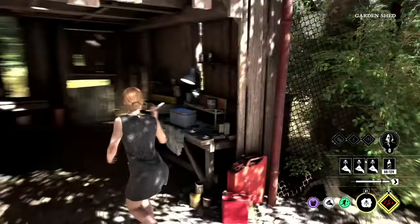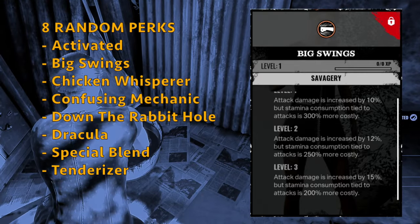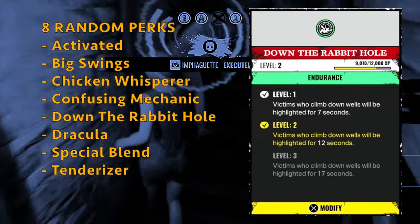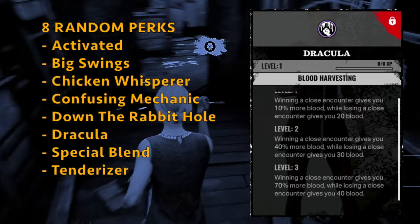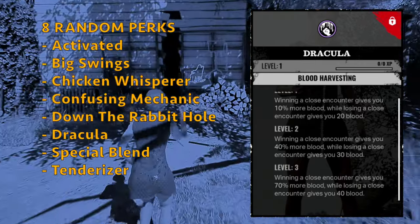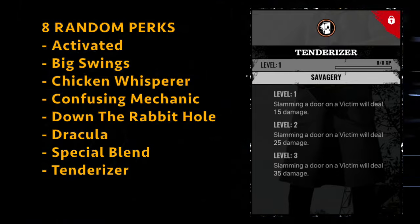Sissy's random perks: Activated — 20% extra damage for 40 seconds; Big Swings — attack damage increased by 15% at the cost of stamina (not keen on this for Sissy); Chicken Whisperer; Confusing Mechanic (pass); Down the Rabbit Hole; Dracula — the only random perk she can get that's also on her tree — winning a close encounter gives 70% more blood, losing gives 40% blood (situational but not bad); Special Blend; and Tenderizer — door slamming damage (don't really like this). My current Sissy build runs Fired Up, Efficient Herbalist, and Serrated.